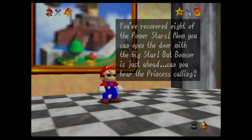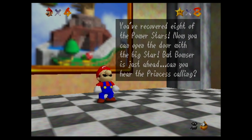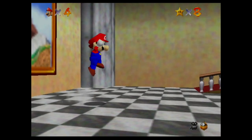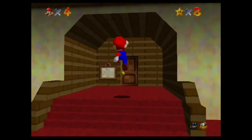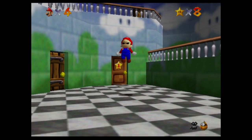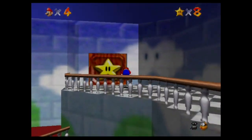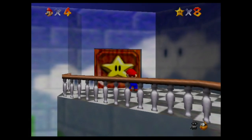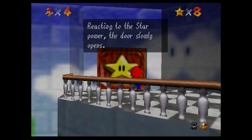You've recovered eight of the power stars — now you can open the door with a big star, but Bowser's just ahead. So now we can go fight Bowser for the first time. There are three Bowser fights total: the first one you get for eight stars, the second for 30 stars, and the final one for 70 stars. I'll just be going for a 70-star playthrough here, because I feel like I can make it unfun by trying to 100% it — there are some pretty tough stars in this game.